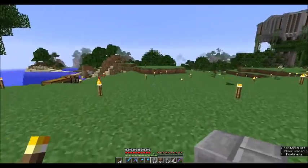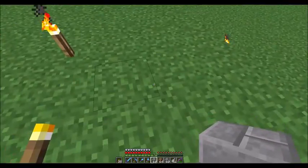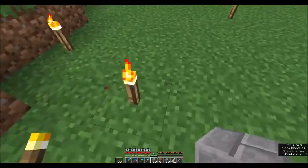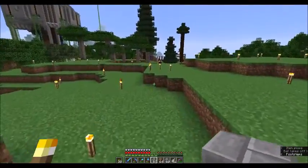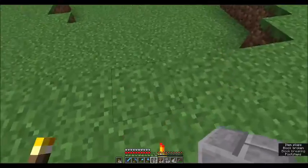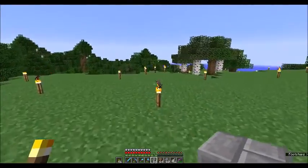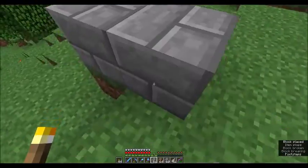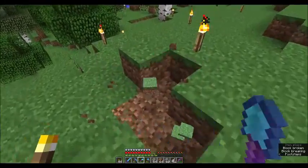So that's the first corner. By the way, this top area I'm standing on right now is at level 72 and that's where I want the floor to be. Taking these torches out - that's the next corner. I'm going to build up the land just a little bit but it's not a big deal, we'll deal with that when it comes time.